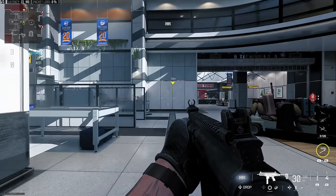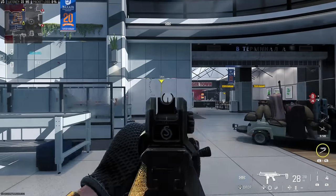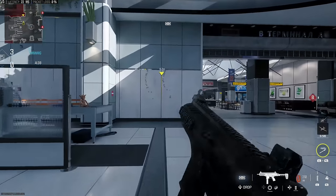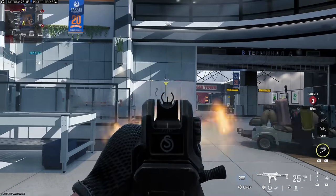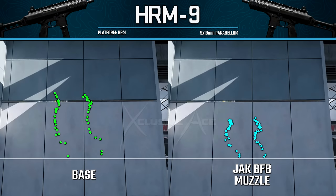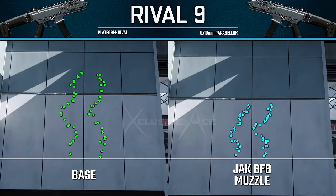Next let's get into the SMG category and look at the brand new SMG, the HRM-9. Without any attachments this gun has a lot of visual recoil and a fair amount of actual recoil as well. The moment we put the Jack BFB muzzle on it, it significantly cuts down on that visual recoil while also massively improving the magnitude of the recoil. Here are a couple other side-by-side comparisons — the RAM-7 as well as the Rival-9 — for those that might be interested.